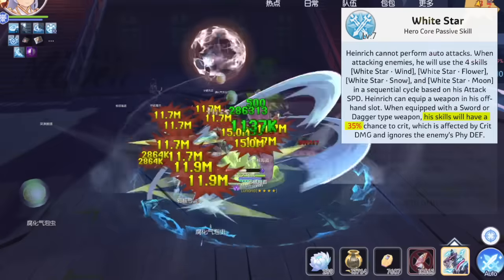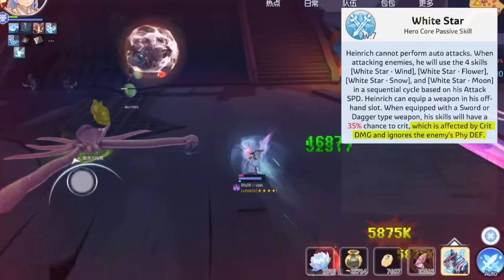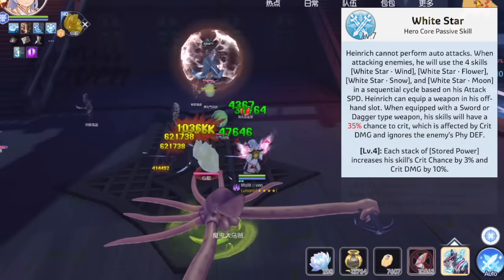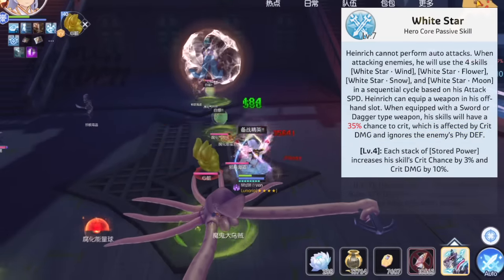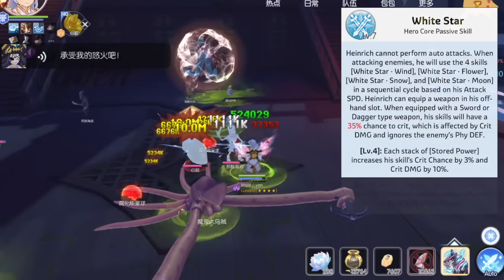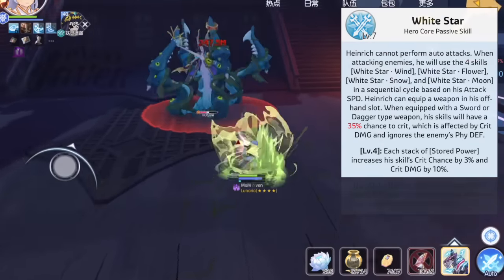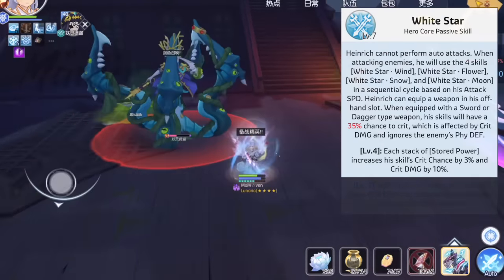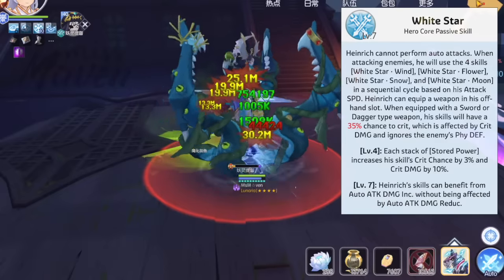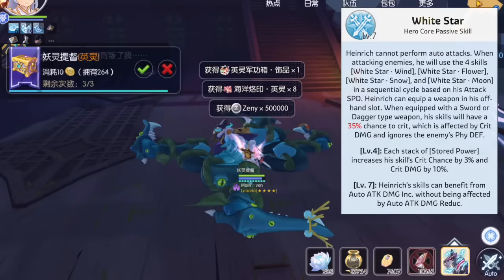These skills have a 35% chance to crit, and when his attacks critically hit, his skills will benefit from the crit damage stat and will also ignore the enemy's physical defense. At level 4 core passive, each stack of stored power increases his skill's crit chance by 3% and crit damage by 10%. Hence at a maximum of 10 stacks, his skills will have a total of 65% chance to crit and additional 100% crit damage. At level 7 core passive, all his attack skills can benefit from auto attack damage increase without being affected by auto attack damage reduction.